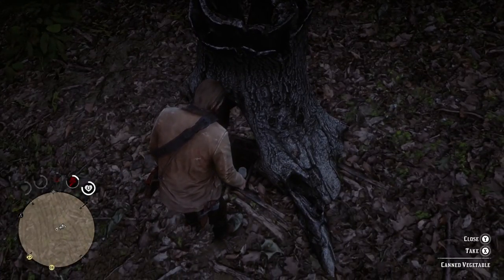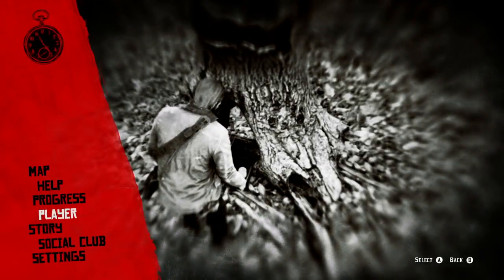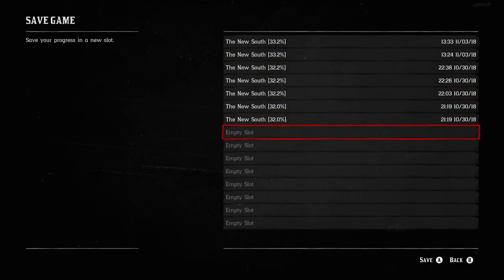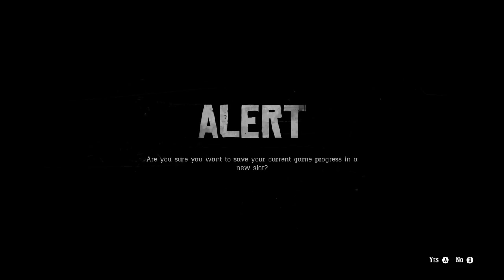Right here, we will actually pull up our save menu, go to story, and then save, and then choose whatever spot that you would like to save over. It does not matter which one you choose, just go ahead and pick whatever one you're comfortable with. Now you'll want to reload the game that you just saved, making sure that you load the correct game.